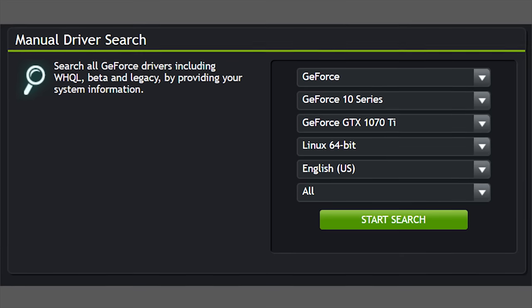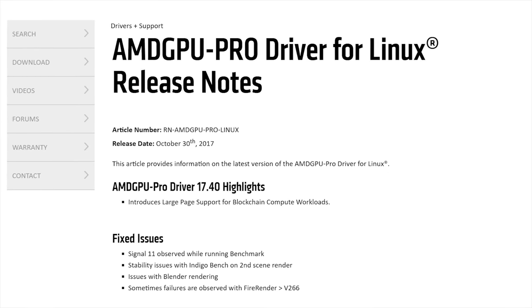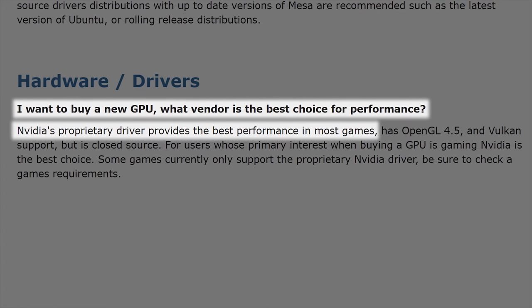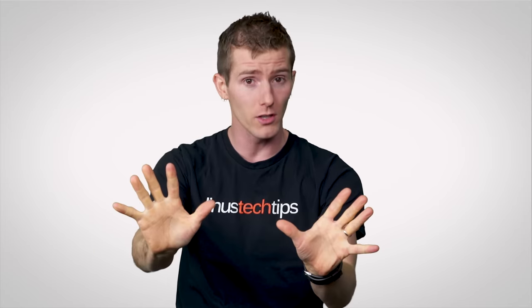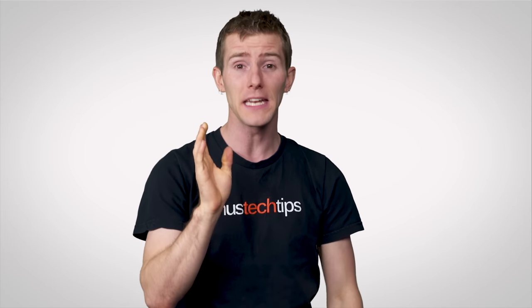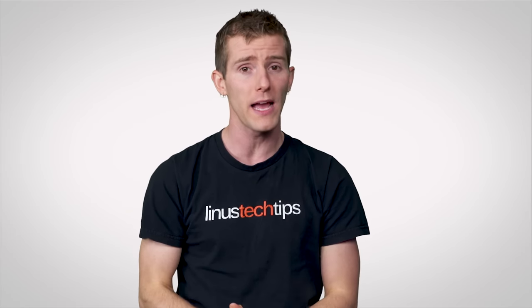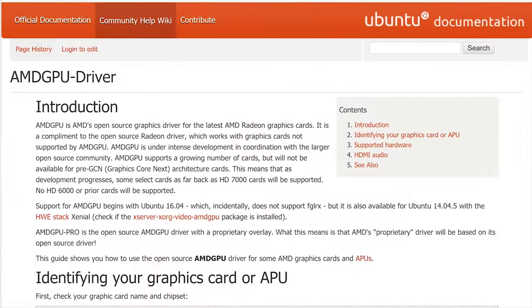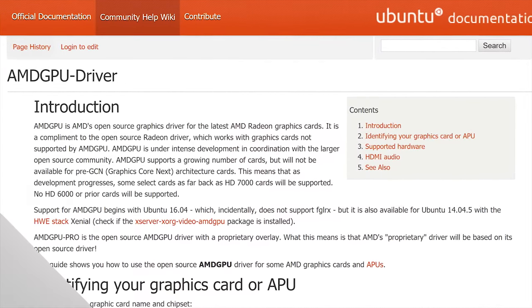So grab the appropriate Linux drivers for your graphics card from NVIDIA or AMD's website. There is currently a community consensus that NVIDIA plays more nicely with Linux, offering in general higher frame rates and better compatibility than AMD. However, if you really want a card from the red team, AMD does also have Linux drivers, and there are open-source drivers that support OpenGL rendering for AMD that you may have better luck with.